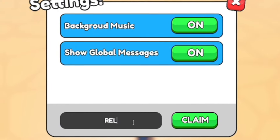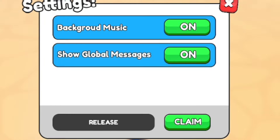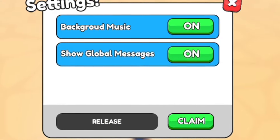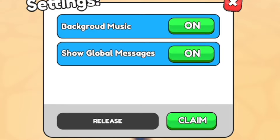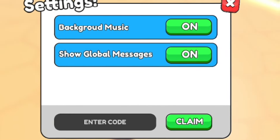The first code of the video is simply: release. By redeeming this code you'll get yourself a golden potion, which is pretty cool.